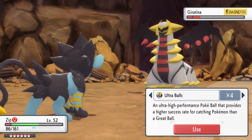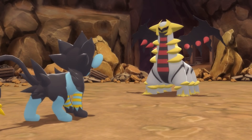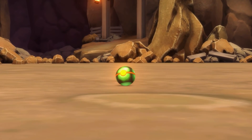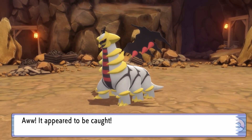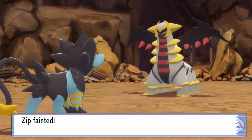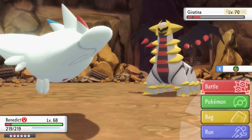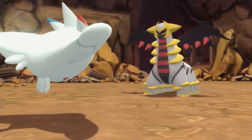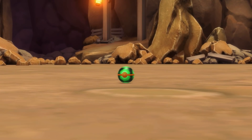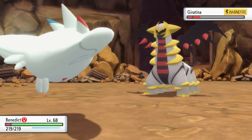I guess even though Luxray looked like it was low on health, Giratina, because it's much higher level, technically had more. So we gained the health. Now that we've gotten it weakened and paralyzed, it's time to start tossing away those Dusk Balls. The one annoying thing is because the rest of my team is at full health, if it uses Pain Split, it's actually going to gain back some health and we're going to have to weaken it more.